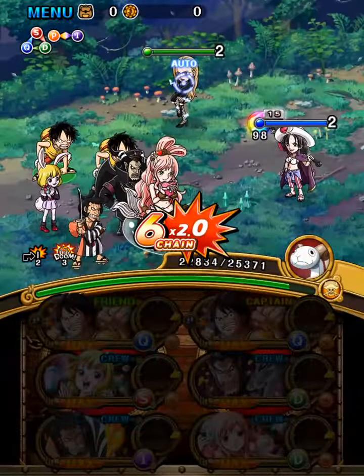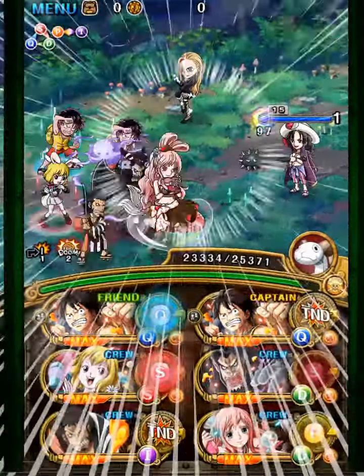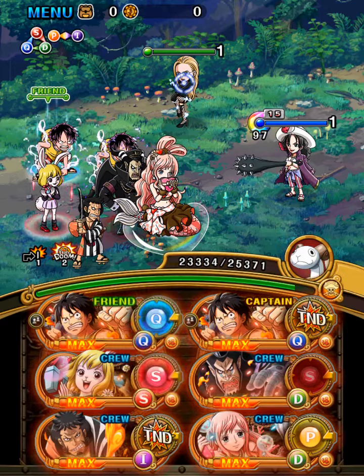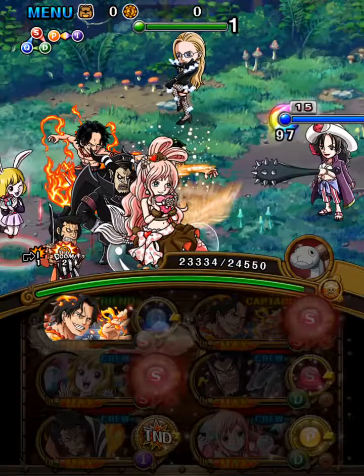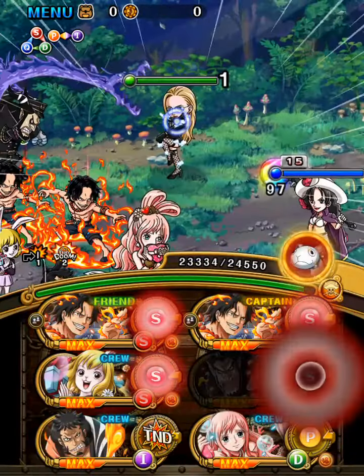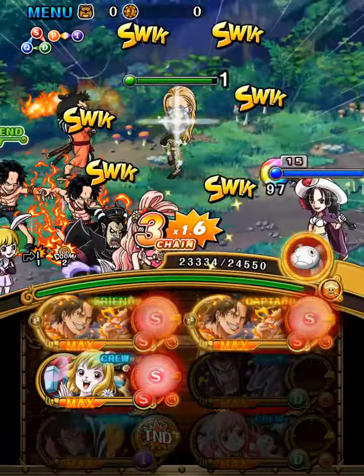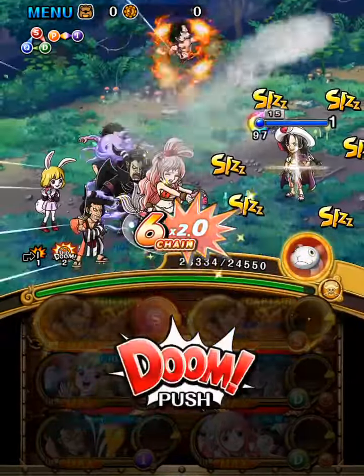If Alvida is below 50%, she puts her defense up to 50,000 — right now it is around 20,000. I am just going to switch to matching orbs for Alvida. I have to take a hit from her anyway.